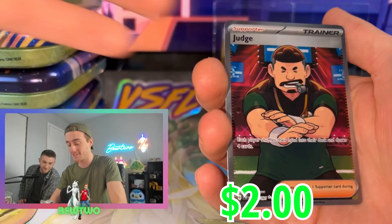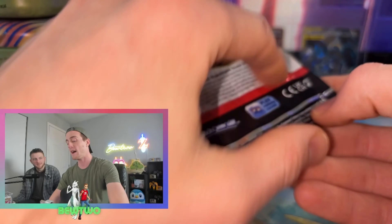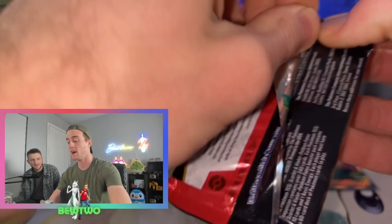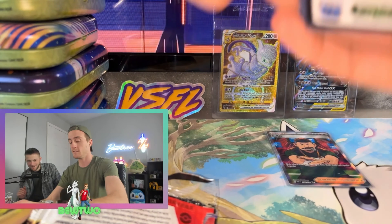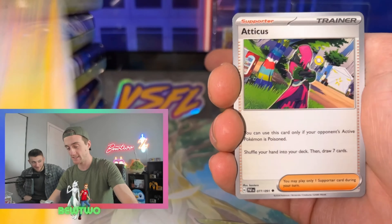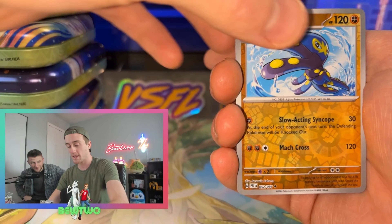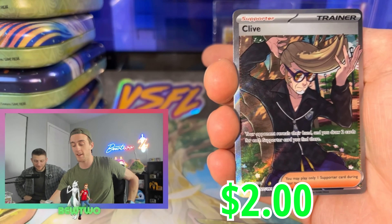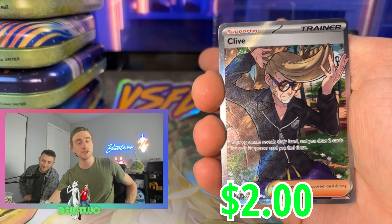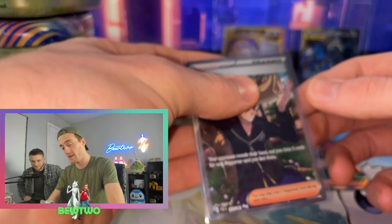Nice. This is technically the third time I've pulled it, but that's okay. Third pack — we got our first pull. We're warming up, we're heating up, we're getting ready for the big stuff. Atticus. Reverse Holo Grapploct. Reverse Holo Mimikyu. Another Full Art Trainer — we got Clive. Always having a good hair day.